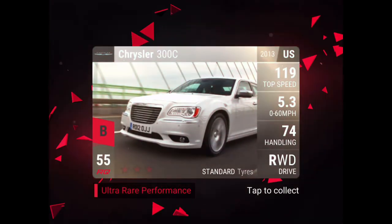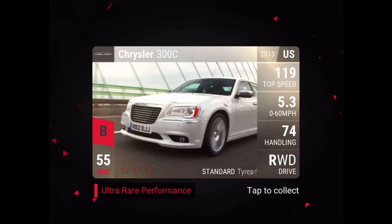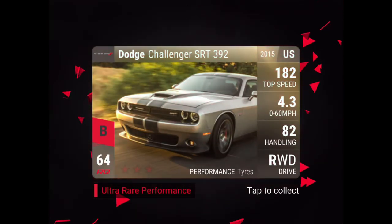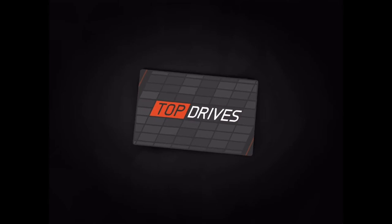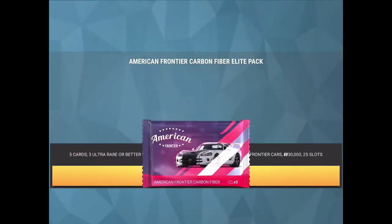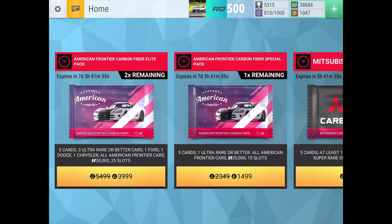Chrysler 300C — this isn't looking too good because that's only 55 RQ, so we'll probably get another ultra rare and it'll be a sad carbon fiber. That's an RQ 64 car, so it's got pretty good looking stats, but we just don't seem to be able to get lucky with carbon fibers. Another carbon fiber with ultra rares, but hey, we got two cars that I like.